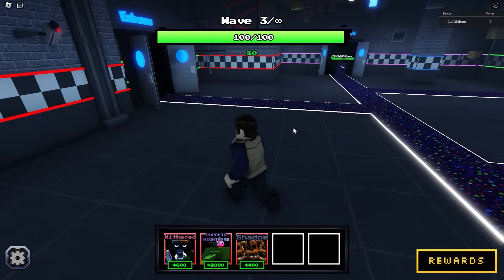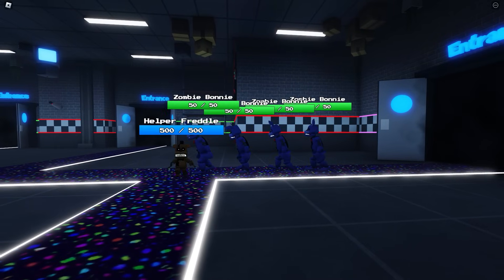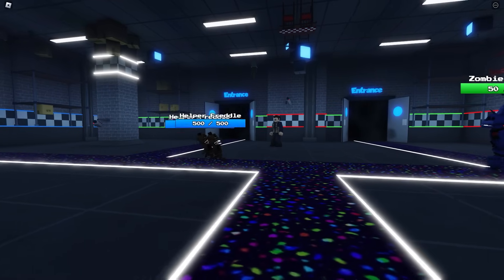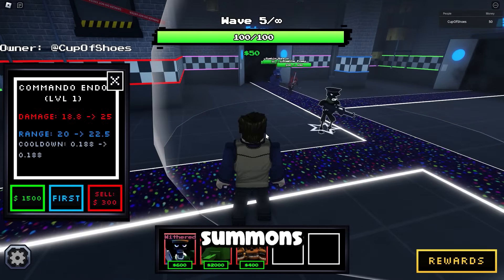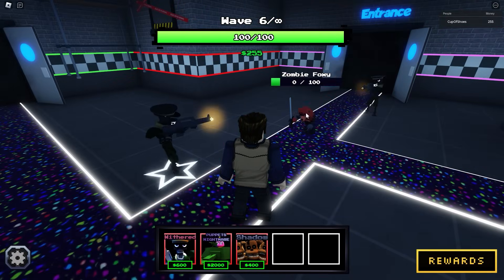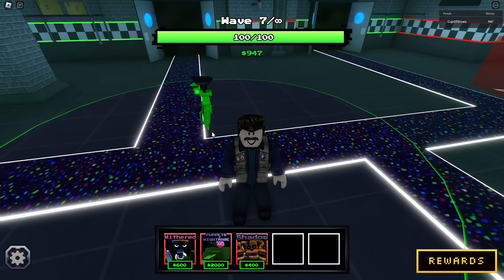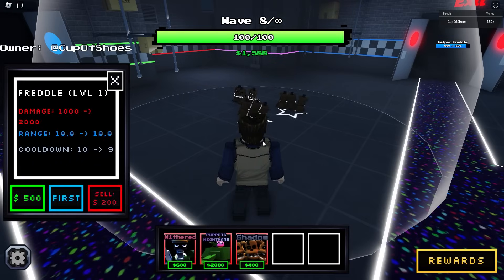This is actually going fairly good - I thought we would already lose but looks like that is not the case. This other guy actually summons and shoots, so he's gonna be a big help. I'm gonna place one there so we can spawn camp them, and one here so nothing gets by. I'll place the rest of these guys first - they're very cheap to upgrade.